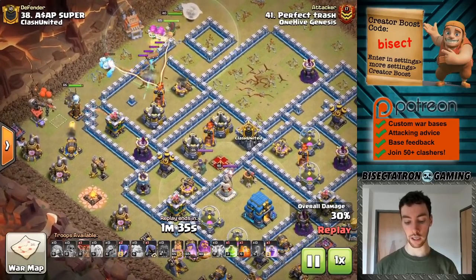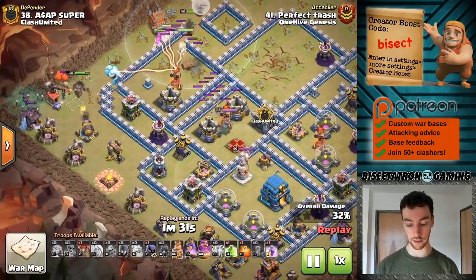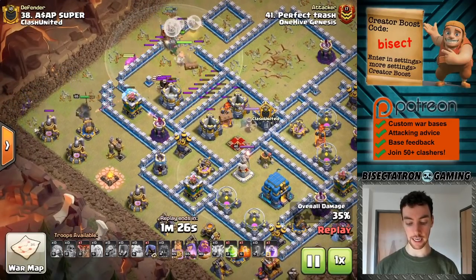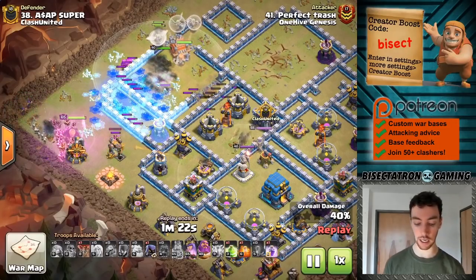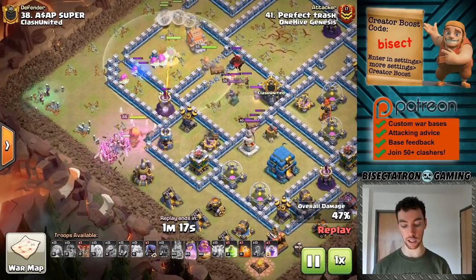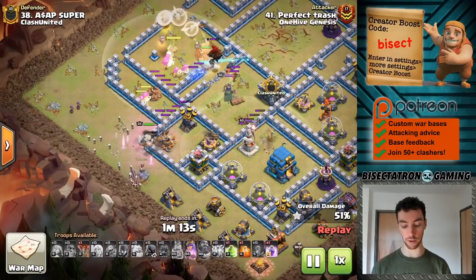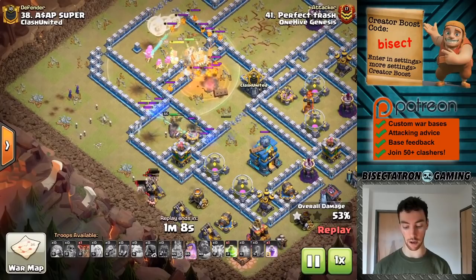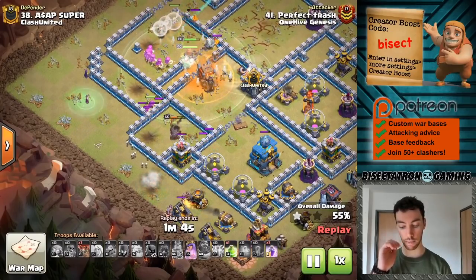Starting with the Super Archer — this is something I really like. The Super Archers with the healers: you start off with a Queen Walk, let the Queen take out some buildings and defenses, do her own thing. Then the King and some Witches walk around the outside to clear out the funnel and push the Super Archers deeper into the base. It's really important to have a lot on the outside — in this case the King, two Witches, and all those Barbarians the King spawned — it's enough to keep everything moving through the base.